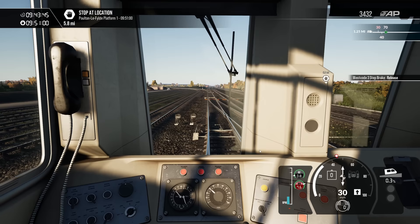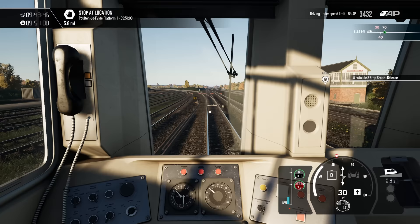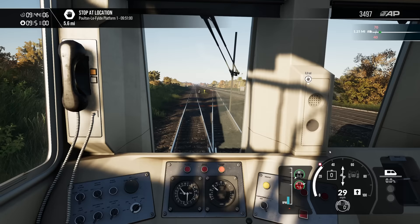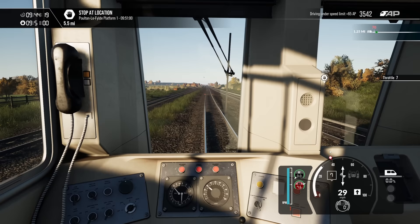We've got a left-hand bend here — I wonder where that goes. Is that the line to Blackpool South? Yes, that's the line off to Blackpool South; we're of course going to Blackpool North. Obviously a lot more track here than there is now. There's a 30 mile an hour sign over to the right — over we go. The flange sounds are absolutely spot on. Big fan. Off into notch 7.